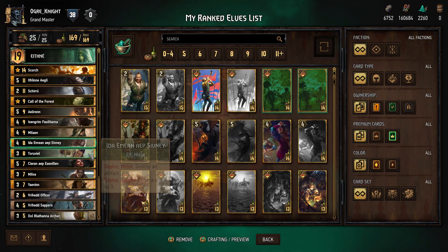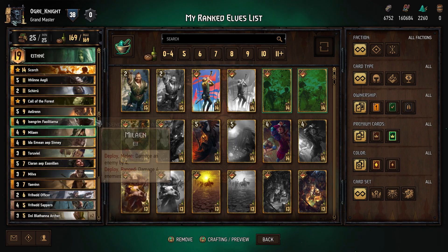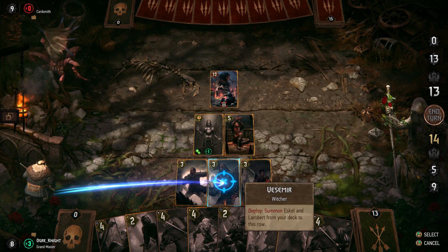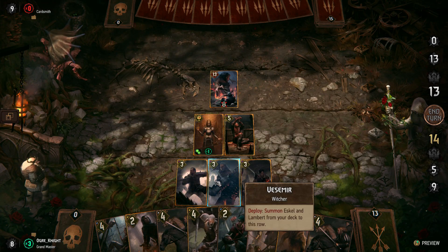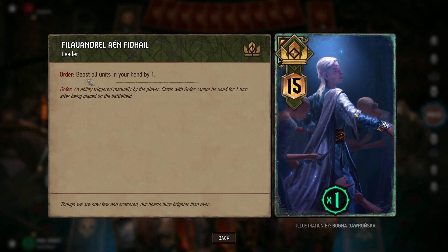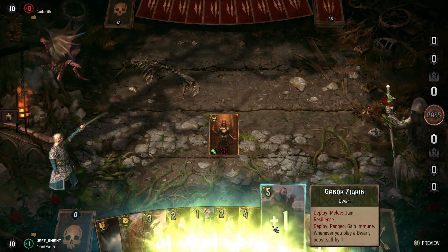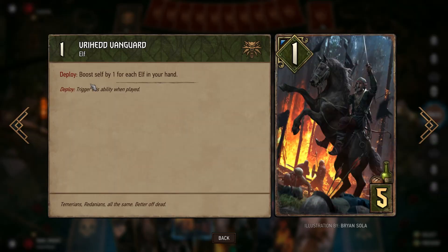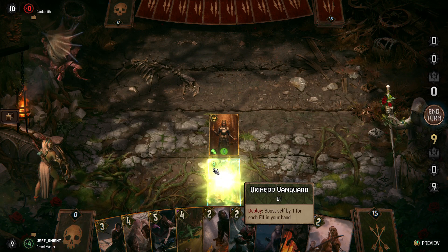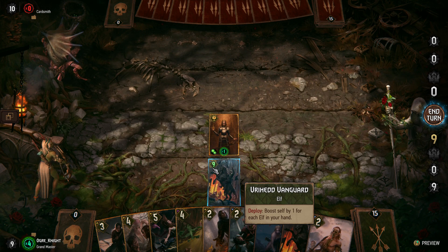Moving on from the Empire of Nilfgaard, we go to the fantasy races of Scoia'tael, a coalition of Elves, Dwarves, Dryads, and other fantasy creatures fighting their human oppressors. Scoia'tael's archetypes are Movement, Hand Buffing, and Unity. Movement moves units to other rows, often with other benefits depending upon what's on the board. Hand Buffing improves your units before they hit the board, which can be transferred over into future rounds and often triggers additional effects. Unity is a catch-all term for creature types that tend to benefit one another — for example, there are a lot of cards that get stronger depending upon the number of Elves or Dwarves that are on the field.